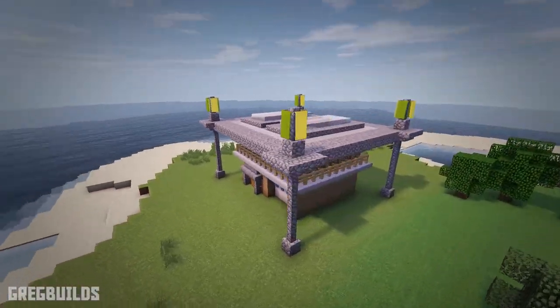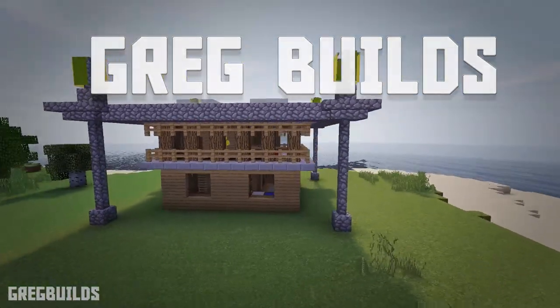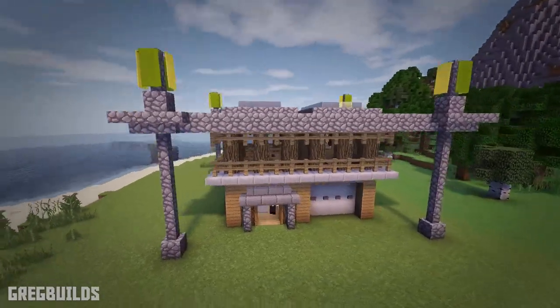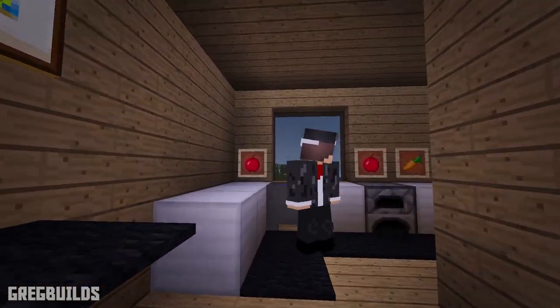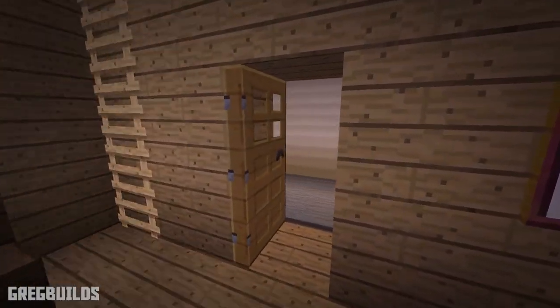Hello everyone, my name is Greg Builds and welcome to this Minecraft build tutorial. On this episode we're going to build a modern cabin. This cabin is built mainly with easy to gather materials, however there are a few elements that give it a modern feel, such as the large skylights up top, which help let natural light into the house. This cabin is perfect for the forest biome in your Minecraft world or any heavily wooded area.